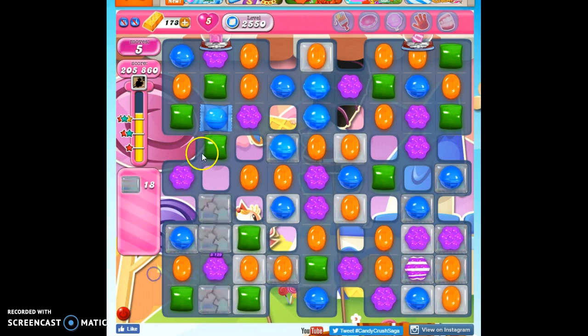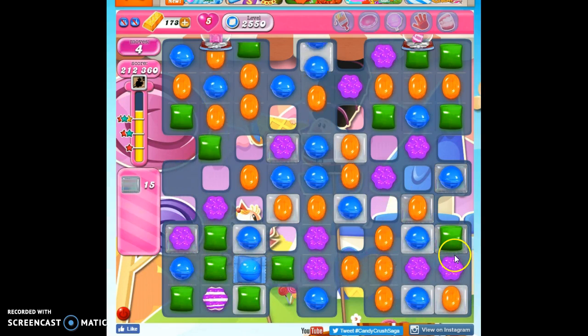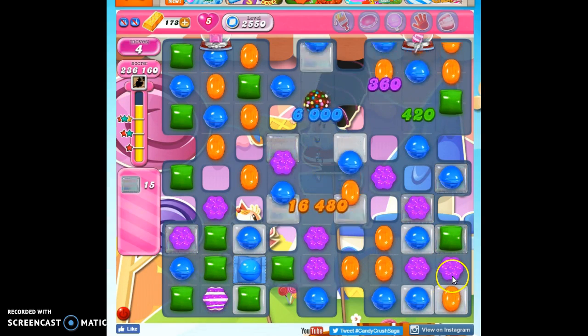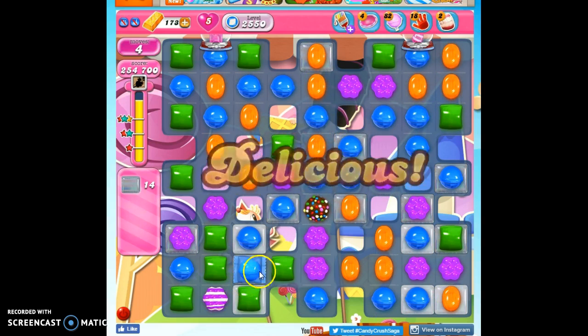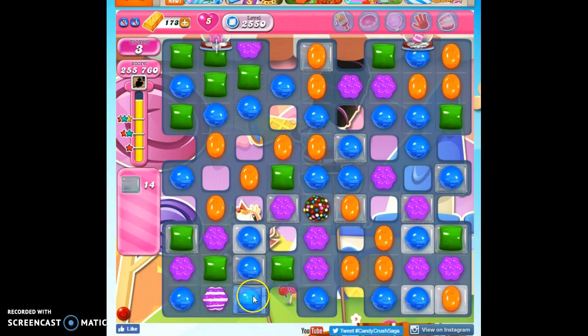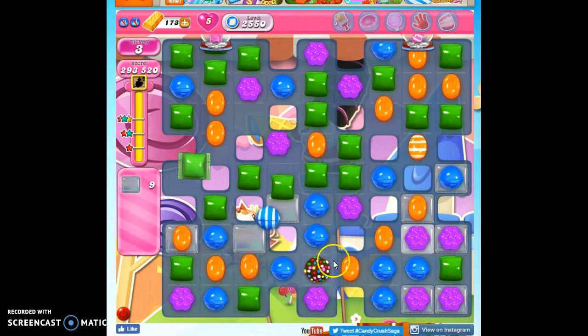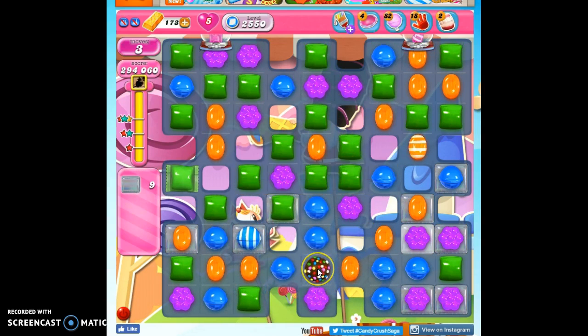I got striped and I got wrapped. Let's shoot this out and just create chaos. I'm going to do a striped-wrapped combo — actually, I'm not going to do a striped-wrapped combo. I'm going to hope to get something to match up with this. Stink, it didn't. Well, let's take out all blue from the board. I know there's more purple and it's double thick, but look at that — that's blue.